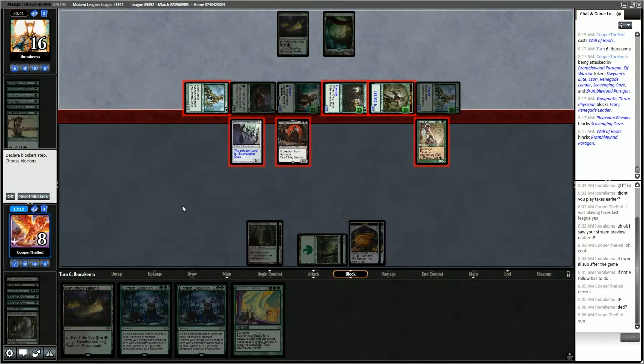We could go get Plague Engineer at this point — with 6 mana we can Chord for 3. Plague Engineer naming Elf — that will shrink their creatures. That's a pretty good play, actually.